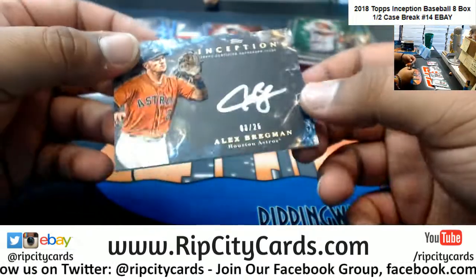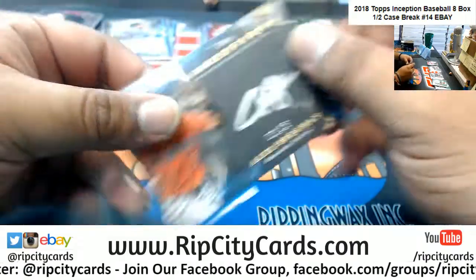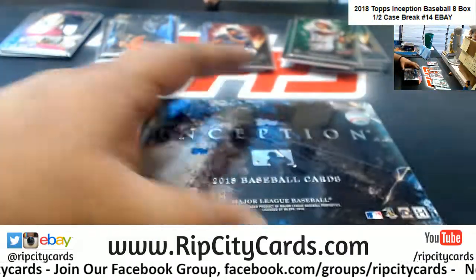Silver ink for Bregman of the Astros, numbered 30 of 25 — very nice. That's box five.